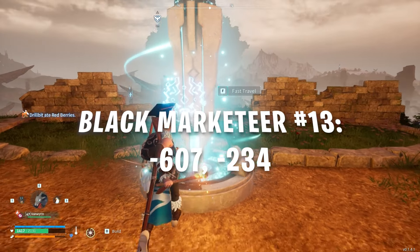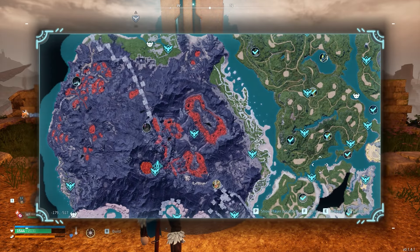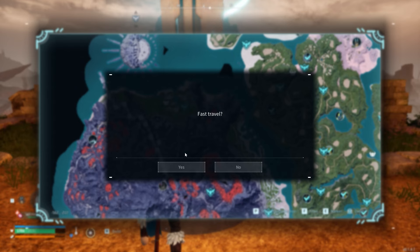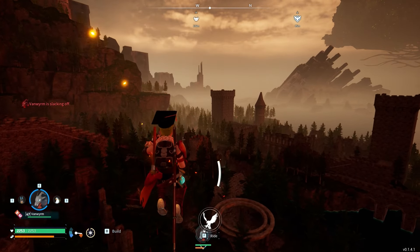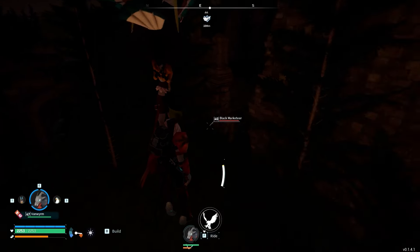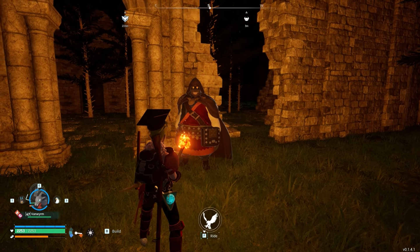The thirteenth Black Marketeer is located at coordinates -607, -234, in the volcanic mountain area. To get there, make your way to the far west and travel to the northern portion of the island, or simply fast travel to the Ruined Fortress City fast travel. Once you're there, start making your way to the northwest corner of the ruined city. The Black Marketeer will be standing just outside of a ruined archway on the northwest corner of the city, directly overlooking the river.